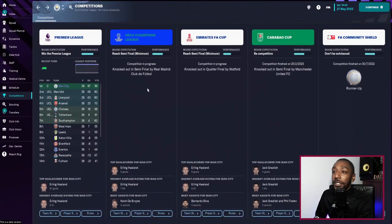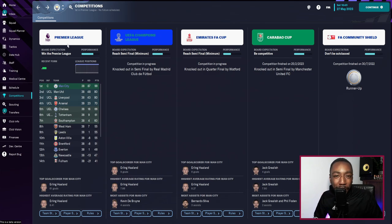Looking at our competition overview: in the Premier League, we managed to win it with 99 points, 19 more than Manchester United. In the Champions League, we were knocked out in the semi-final by Real Madrid. In the FA Cup, we went out in the quarter-final to Watford. In the Carabao Cup, knocked out in the semi-final by Manchester United. And in the Community Shield, we were runners up. So in the cups we didn't do too well, but in the Premier League we absolutely dominated.